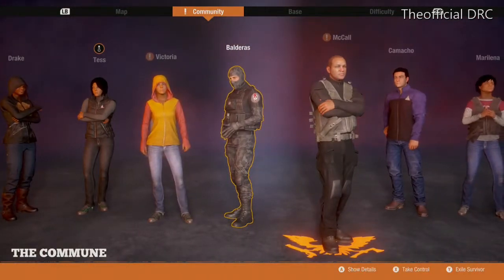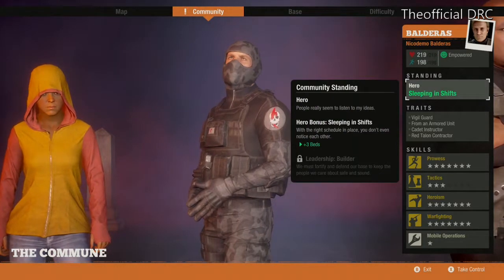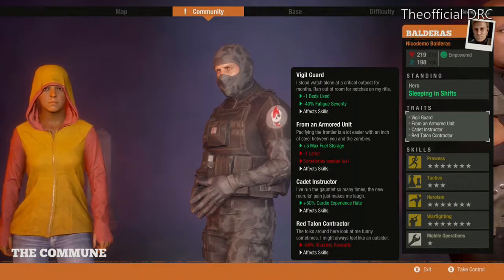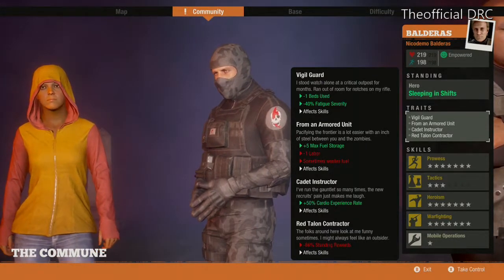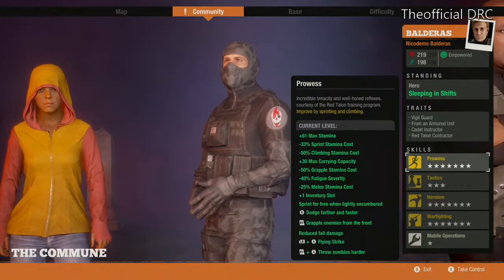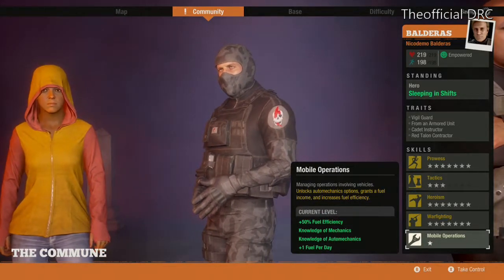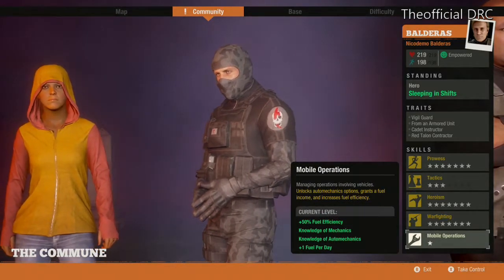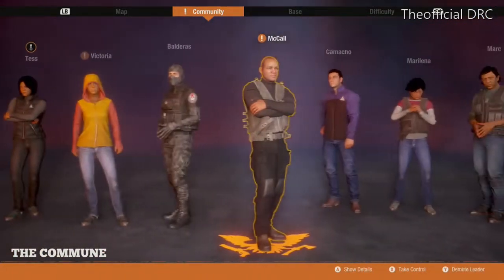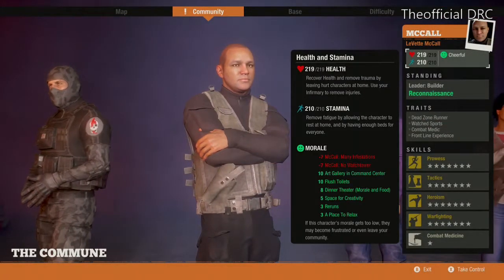Baldurus has plus three beds and Vigil Guard, minus one bed use, minus 40 fatigue severity — that's another good combo — plus five max fuel storage. He's also Mobile Operations, which gives you mechanics in the auto mechanic shop and plus one fuel per day. So with him you can get the auto mechanic shop at your base.